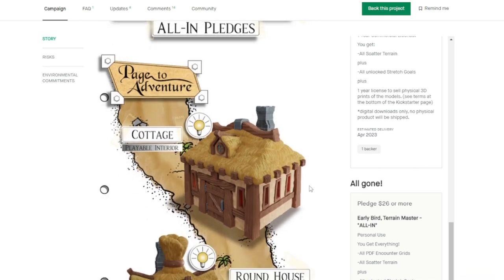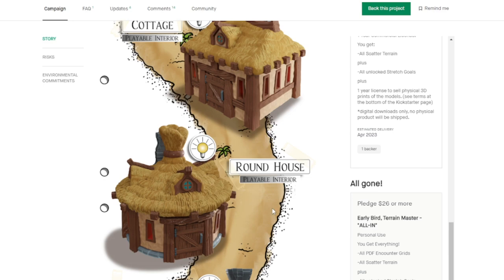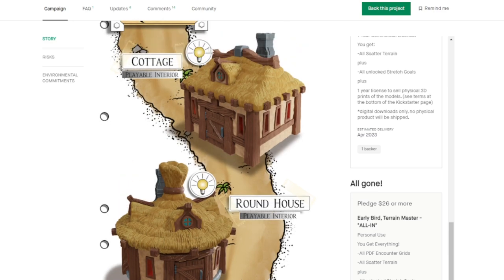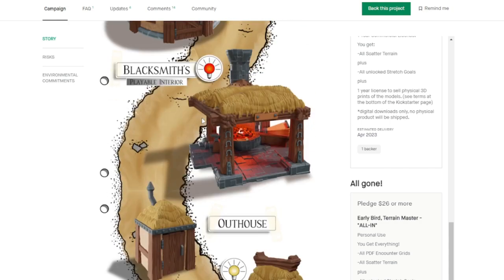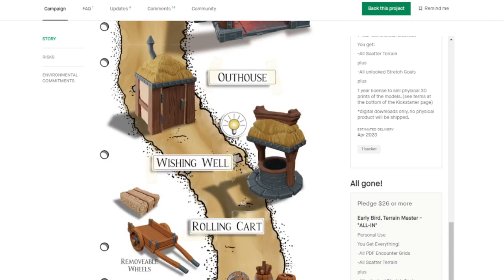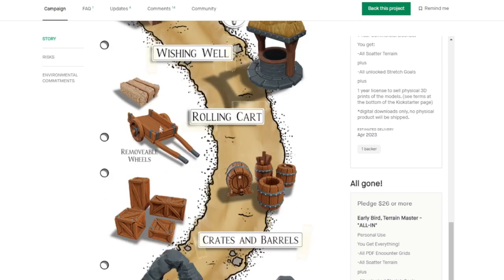First of all, we have these buildings — there's a cottage, a roundhouse which I think looks really unique. Anything that has this bulb symbol here means that you are able to use those LED balloon lights. And then here is the blacksmith, which I printed out and is one of the GGGGs for this month. I pretty much painted it the way that Jason showed, with the exception that I didn't make these copper but instead sort of a black metal. You're also going to get these buildings, and I think this rolling cart looks really cool — it was shown in the video.